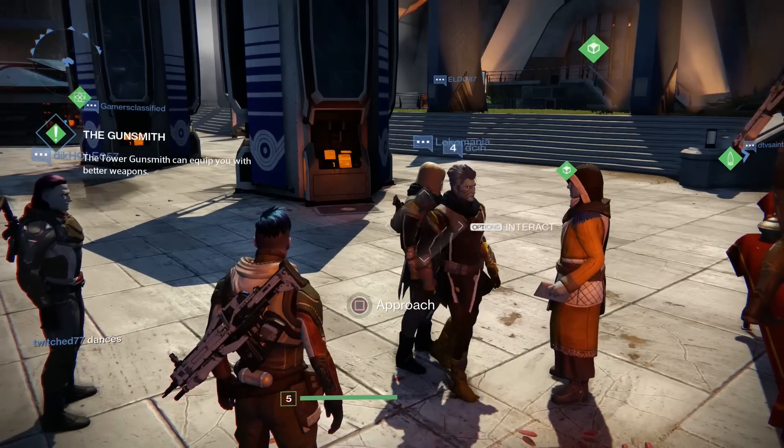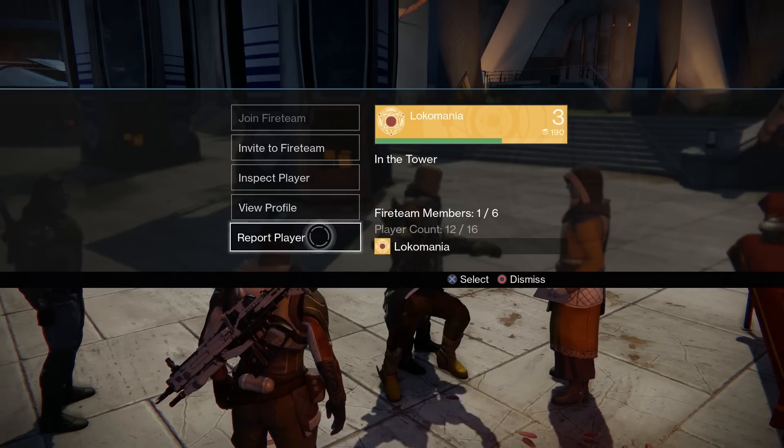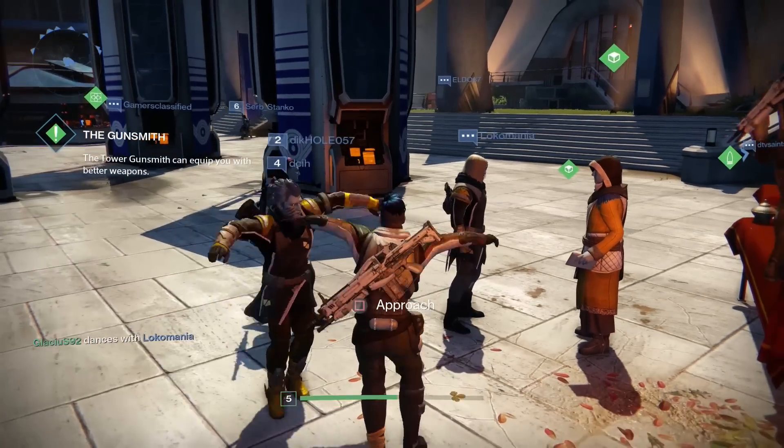You can interact with players if you target them and click with the right stick. It will open a menu where you can invite players to fireteam, inspect player, view profile, or report player.